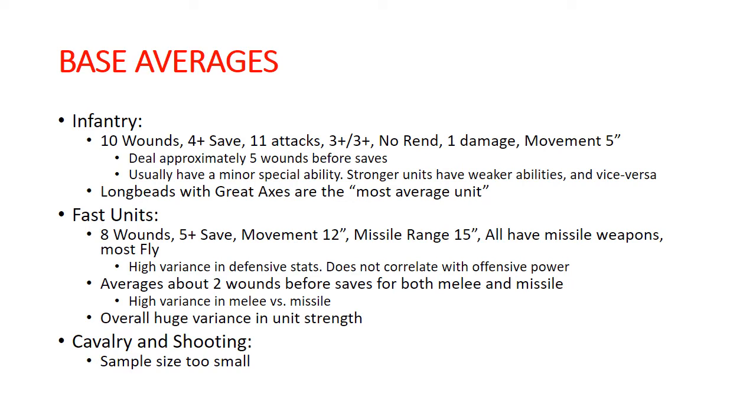Most of these units have some minor special ability that's not really priced in, or at least the concept of having a minor special ability is kind of assumed and pointed in. If a unit is stronger on offense or defense disproportionately so, they'll have either weaker special abilities or basically no special abilities at all. Our most average unit award goes to Longbeards with Great Axes — they have that exact profile: 10 wounds, 4-up save, 11 attacks, 3s and 3s, no rend, 1 damage — but they're movement 4, not movement 5, so they're almost exactly the average. The difference across those infantry units for movement was all 4, 5, or 6, except Blade Geists that moved 8.